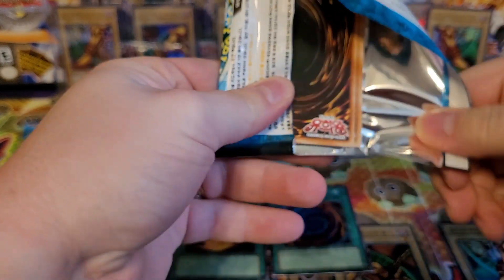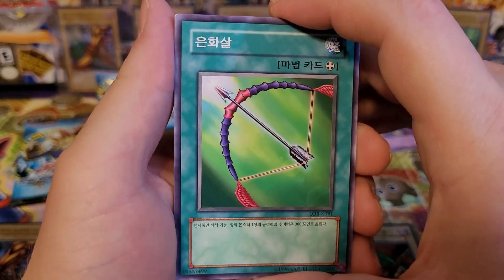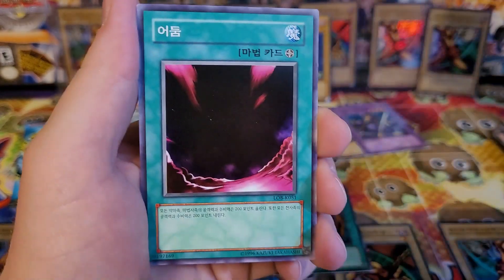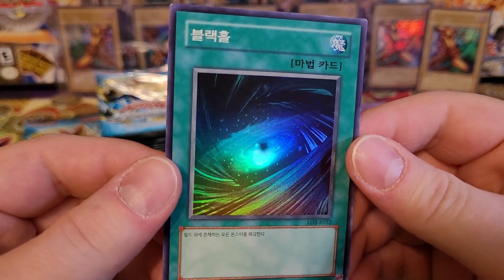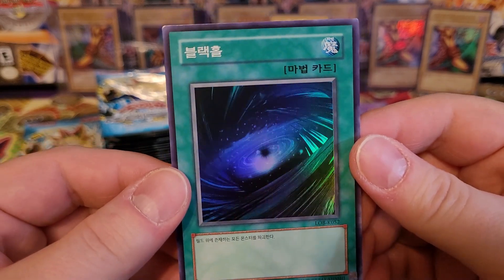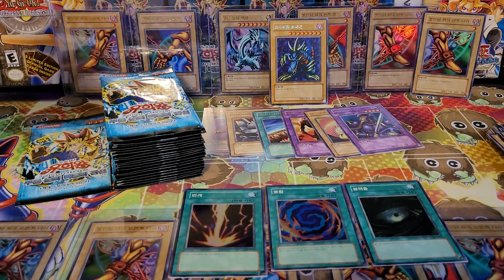This is kind of the opposite of the last box, where everything came at the end — everything's coming right here in the first half, hitting hard, hitting fast. Silver Bow and Arrow, Dark World Thorns, Basic Insect, Basic Insect, and Dark Hole. Wow — how funny would it be if I got all the super rare magic cards this time? Because that's three for four, and we know the last one we need is Swords of Revealing Light.